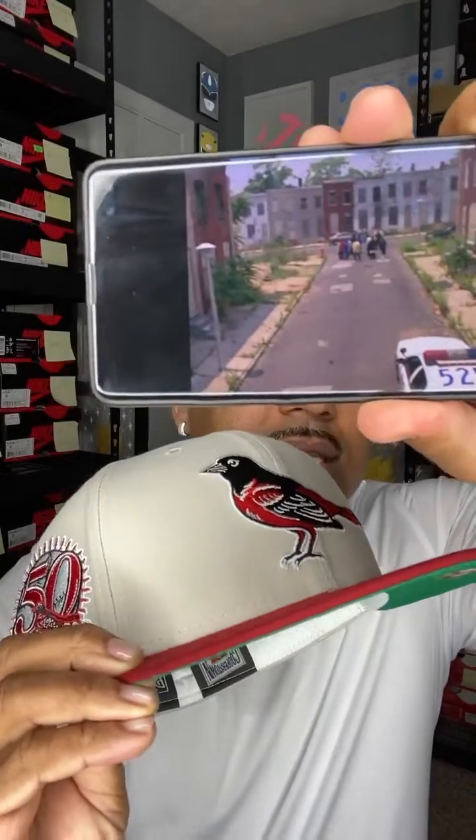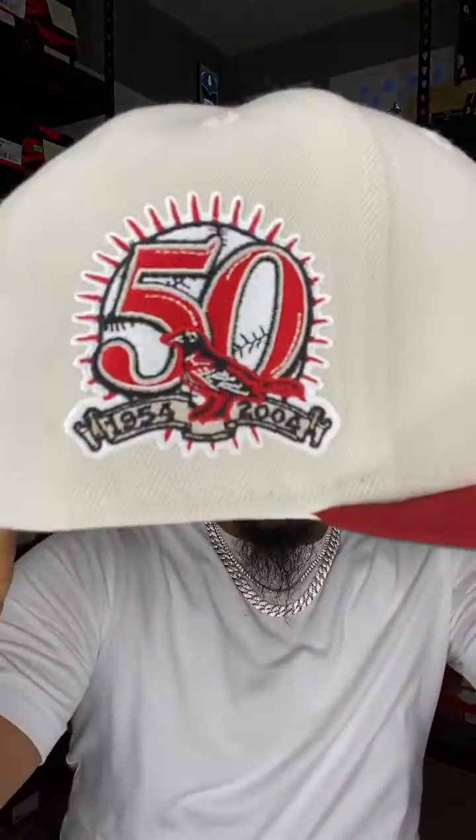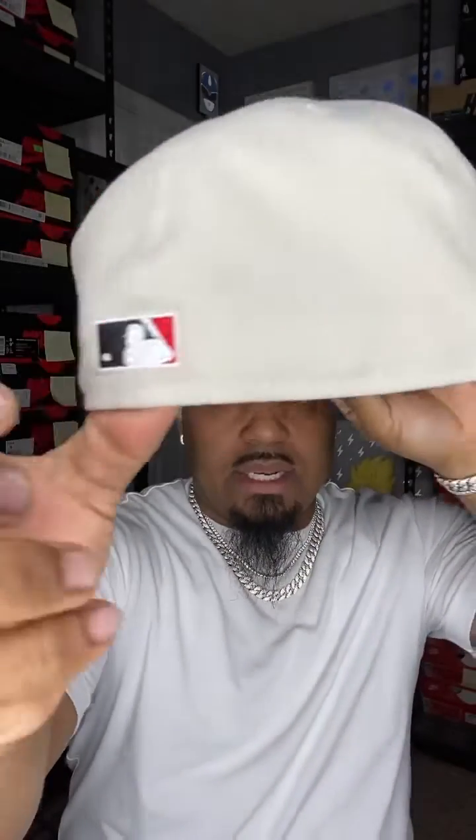Look at this — this is execution. Fire. Flat brim. White guts. This hat is spooky, bro. Let me know what y'all think. Do not sleep on the Wire Pack. There's 6 more hats, I just don't have them.